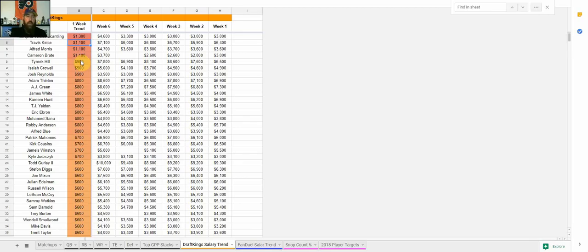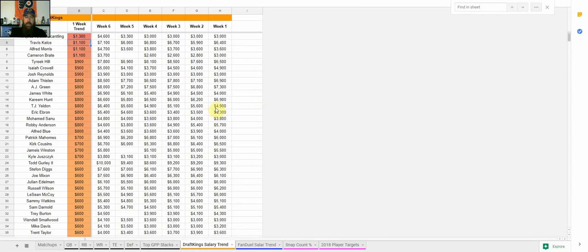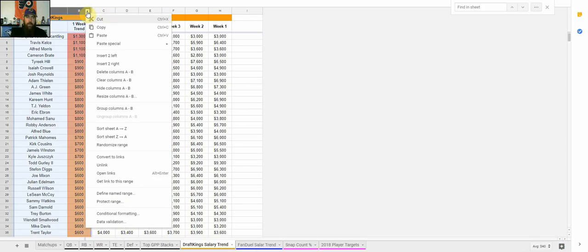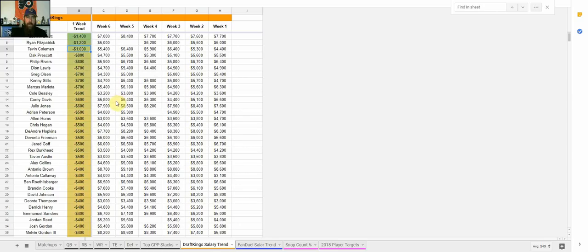If you create your own copy of this cheat sheet — you do that by going to File, Make a Copy, name it and click OK — that gives you the ability to sort columns and rows. Click anywhere in column B, go to Data and sort A to Z to see whose prices have come down. Ezekiel Elliott has come down, Ryan Fitzpatrick is not starting anymore, Tevin Coleman is down $1,000 with Devonta Freeman back, along with Dak Prescott and Philip Rivers. You can look at it that way to see whose prices have gone down.